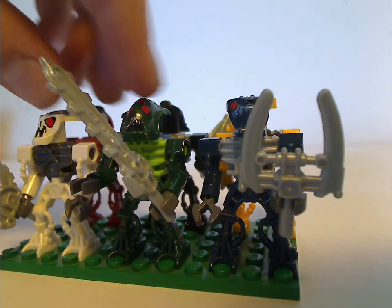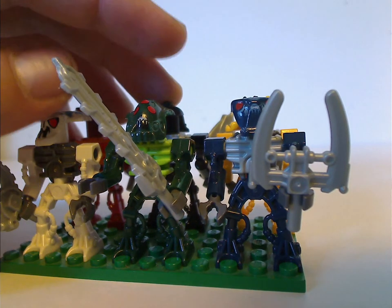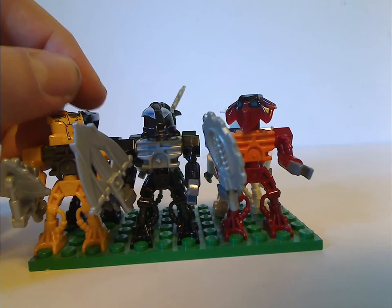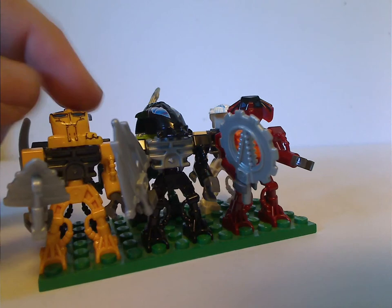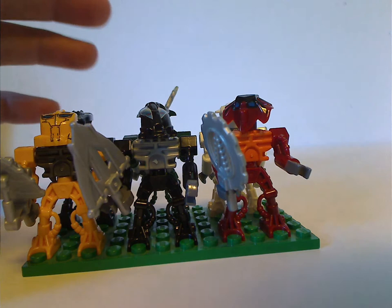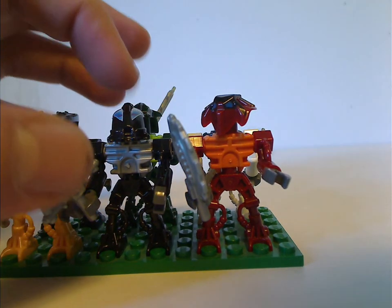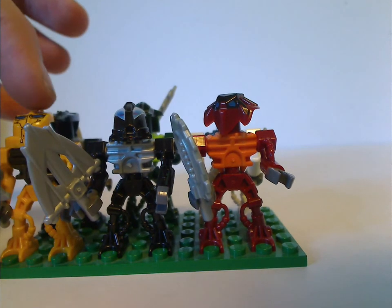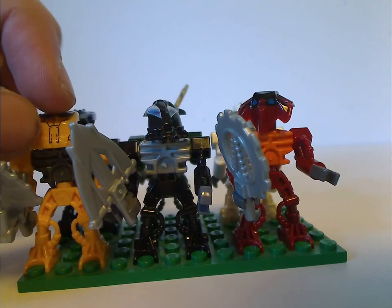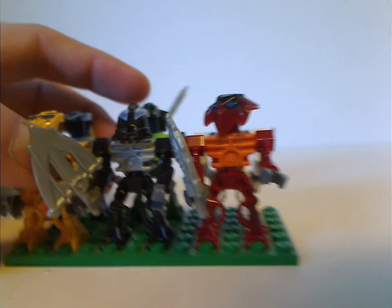Also, two of the minifigs have red eyes when they're supposed to be blue. And of course this set was the only way to get Ehlek in minifig form. For the three Toa Mahri minifigs, I'm assuming these are Huki, Nuparu, and Jaller — but Jaller has Huki's head piece, Nuparu has Hahli's, and Huki has Nuparu's. Though in a couple of other playsets, Huki does have the proper head piece.